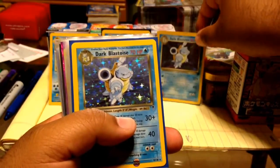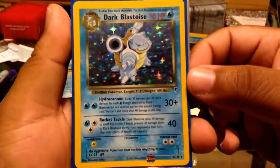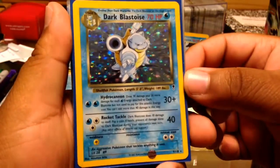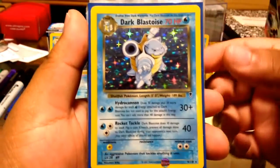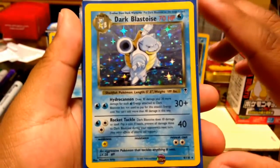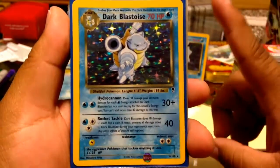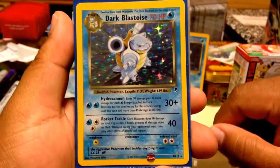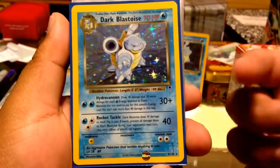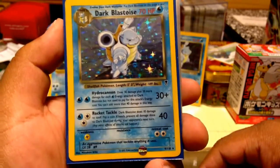Here we have a Dark Blastoise from the Legendary Collection set — beautiful, absolutely beautiful. I forgot exactly who I traded this from, but I think it was Destructive Skiddy. Hopefully she's still around and seeing my content — Destructive Skiddy, I still have the Blastoise we traded for and it is still as beautiful as ever.